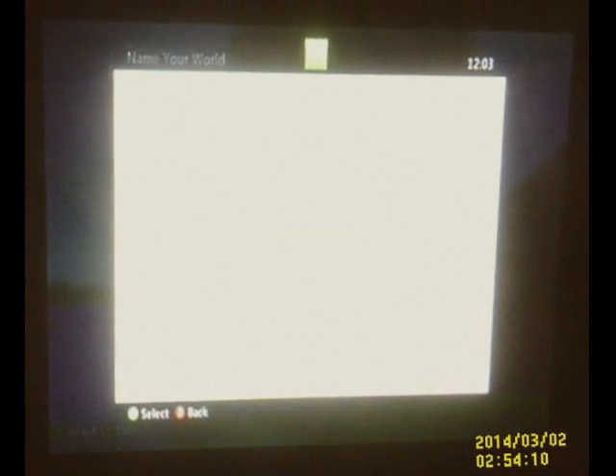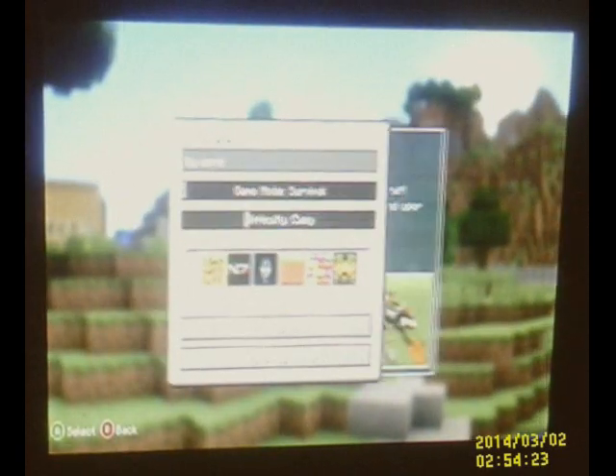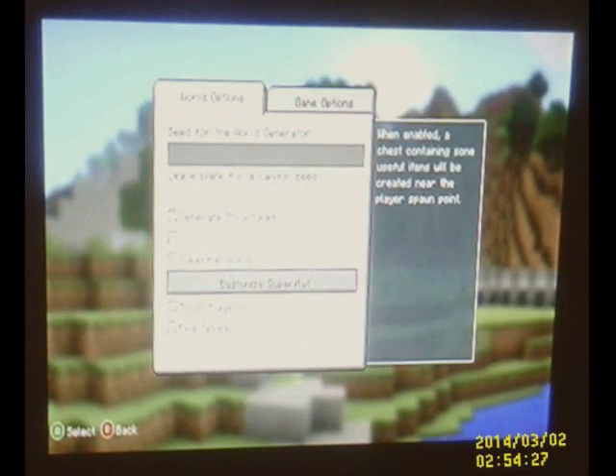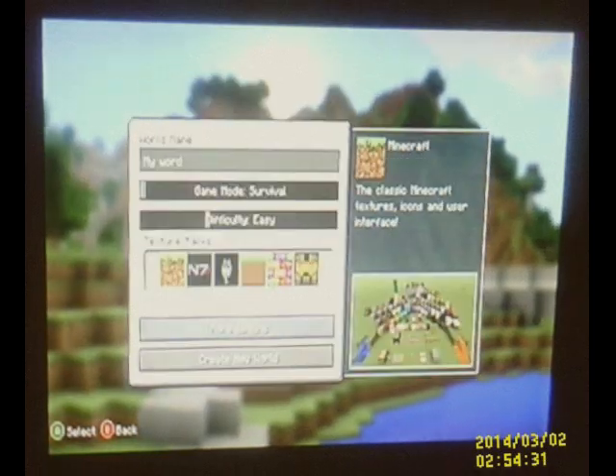So yeah, let's name my world first. We'll call it, I guess, My World. Okay, we'll play on survival mode. Is there anything in here? Oh, it's a seed. I think I'll leave the seed blank for random.